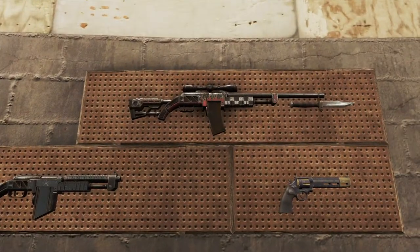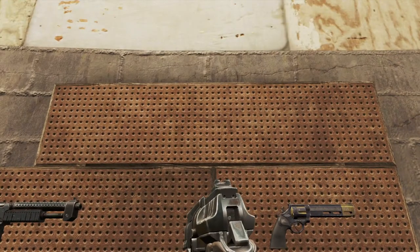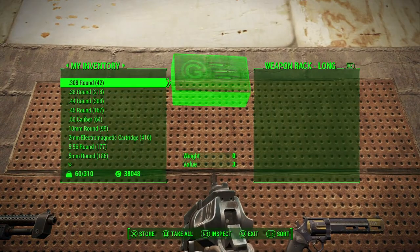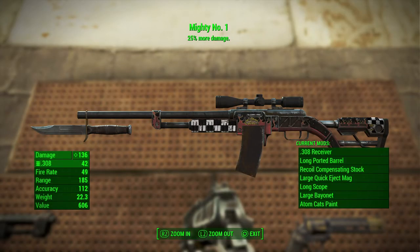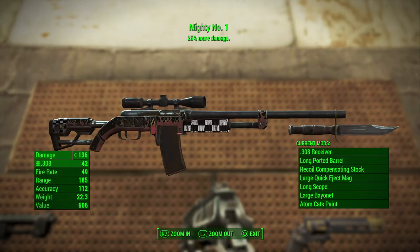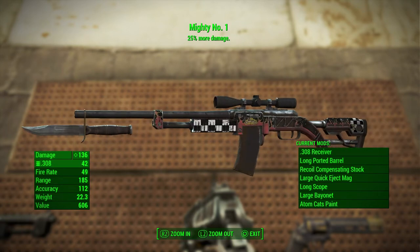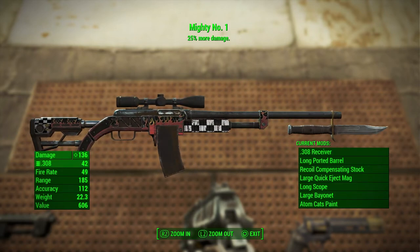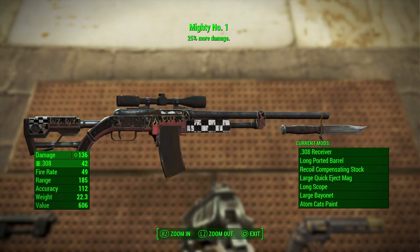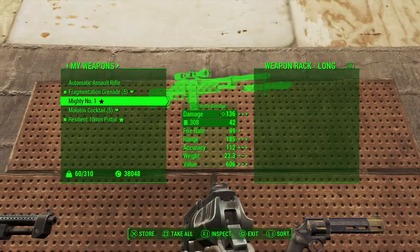I called it Mighty No. 1 — I really don't know why I called it that. It's more or less the same thing as the .50 caliber I just had on the wall, or maybe it's a .308 caliber. But it's got the Adam Katz flame job from the Creation Club, and it does 25% more damage, so that's why I kept it.